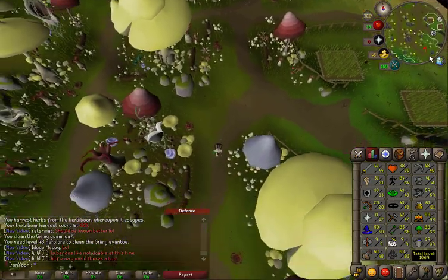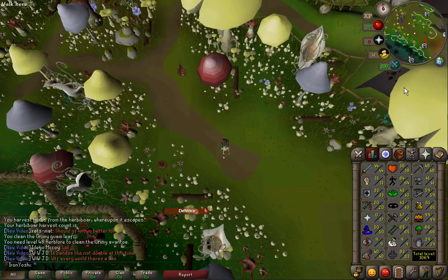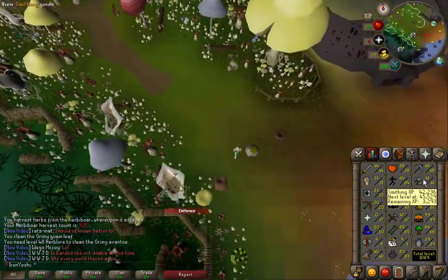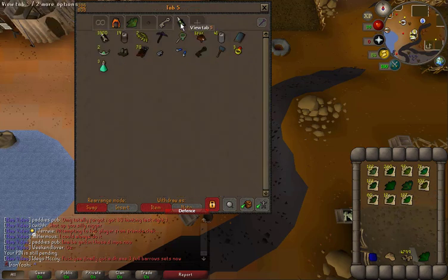Now that I'm done with 83 Hunter, I can finally catch dragon implings. I don't think I'm going to go out of my way to find them — if someone calls it out in the CC or I see one, I'll just go get it. Next on the to-do list is turning these herbs into as many potions as I can, and then starting to open these eclectics and doing medium clues.